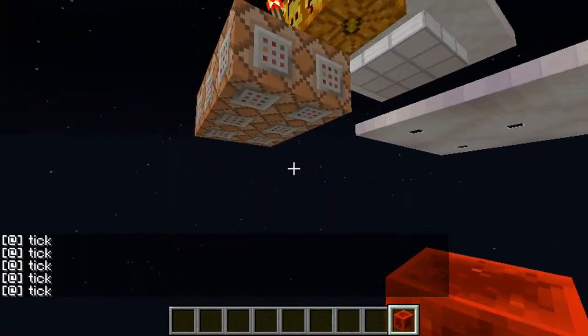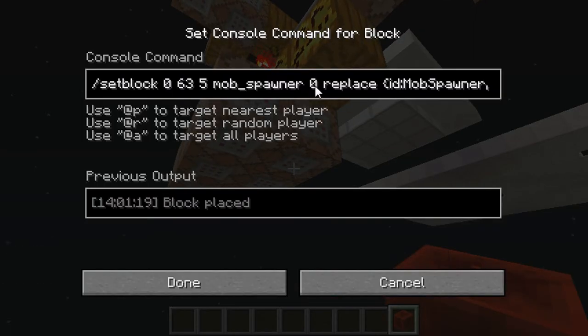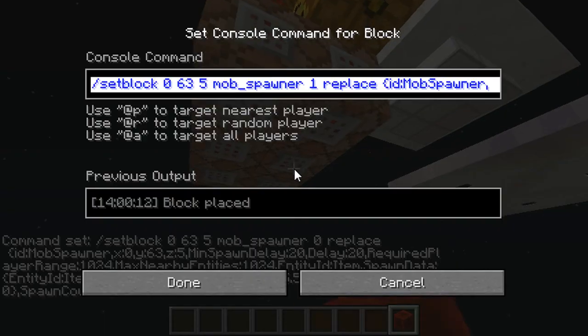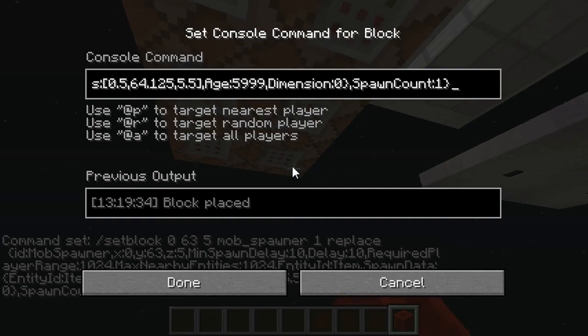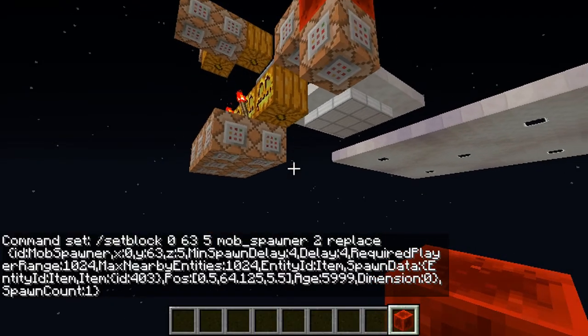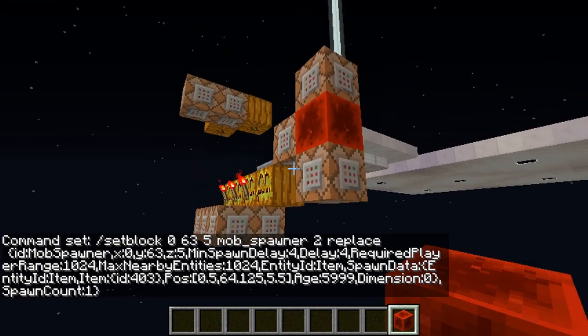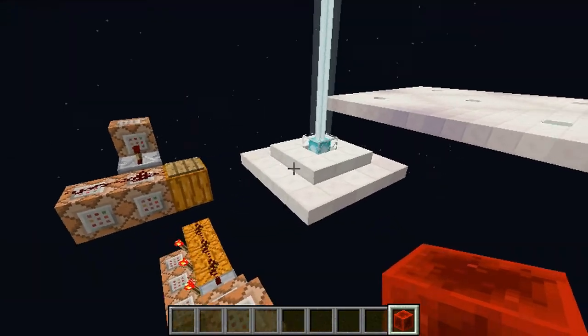Another thing I did wrong before was I forgot to change these so that the set blocks were all different data values. So this is one, this is two, because you can't set the block itself — you can't set block a mob spawner with the same data value at that position, even if it has different tags.